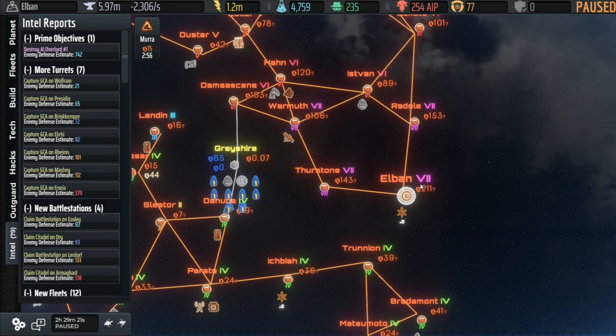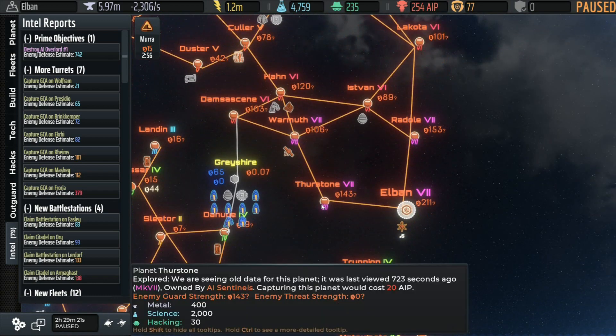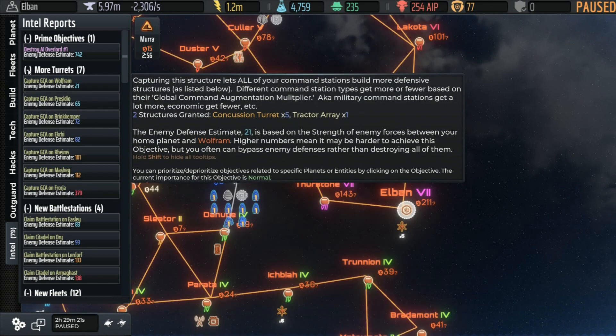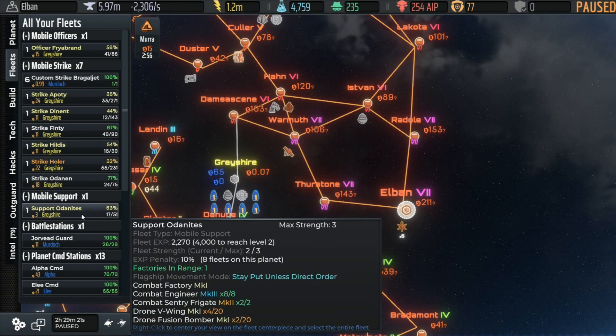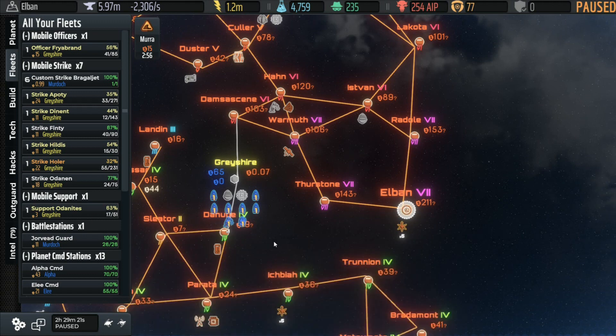211 defense, and notice the neighboring systems — 153, 143 — they've got some serious force in there. You do not want to take this lightly even on this difficulty. If we check our particular fleet strength, we're at 97, and if you add the support in, 100. Compare 100 to 150 or 211 — yeah, we're not there yet. We've got some work to do.